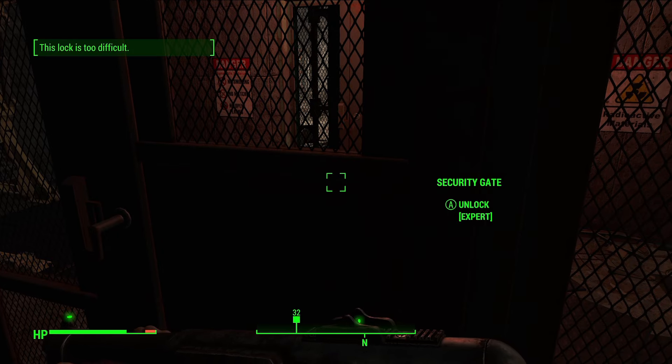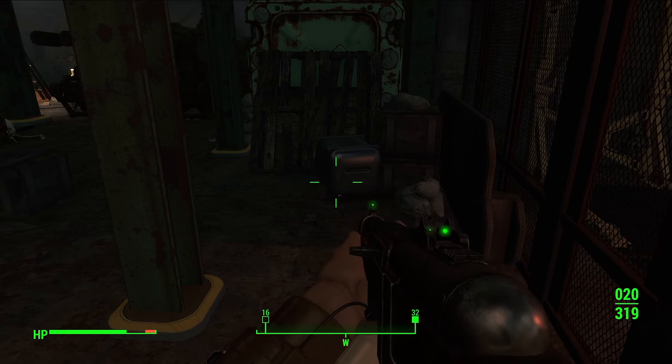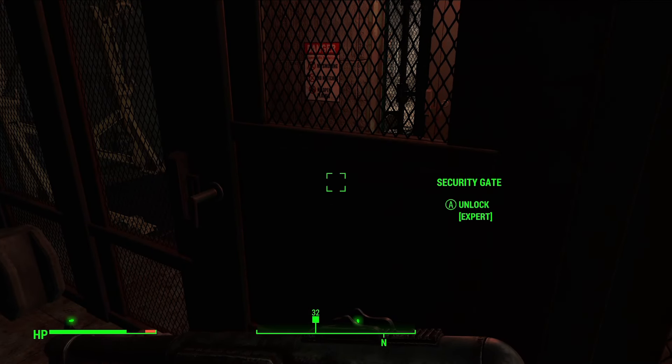Now this is an expert level which I can't do, so leveling up your lock picking is important if you want to pick the coolest things in the game. It does use bobby pins — they're an expendable resource — but if you want to run a stealth build, which I've done in the past — I did a stealth build in Starfield most recently — in Bethesda games stealth builds are a lot of fun, but they usually have a consumable resource, and in this case it is bobby pins.